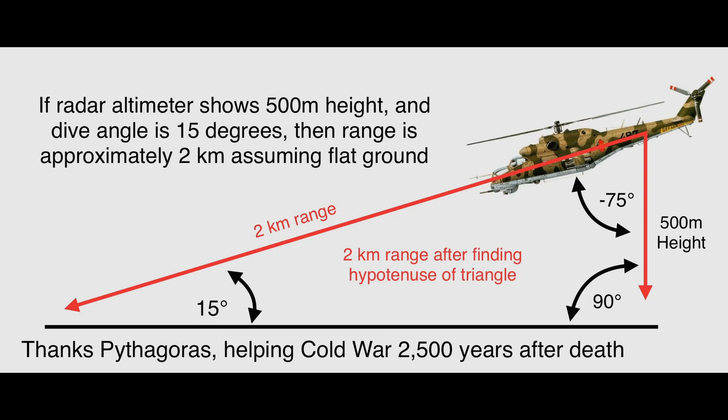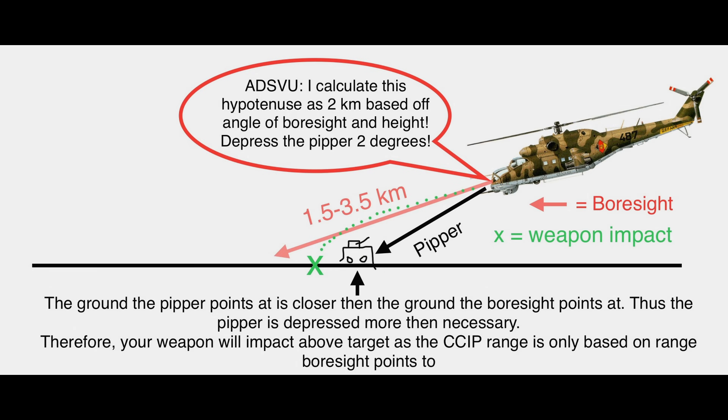The pitch angle used in the CCIP solution is not the angle of the helicopter boresight plus PIPR, but boresight only. This means the farther the PIPR is from the boresight, the greater the error in the range calculated. When the PIPR is below the boresight, the boresight points at a spot on the ground much further away than where the PIPR points, so the range calculated will be too long, the PIPR too low, and the rounds will fly above the target. This means weapons with flatter trajectories will be more accurate at longer ranges.